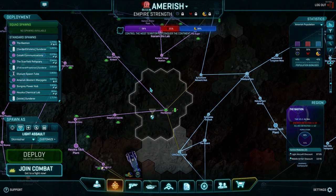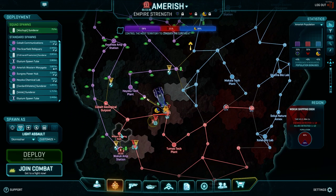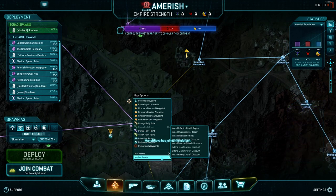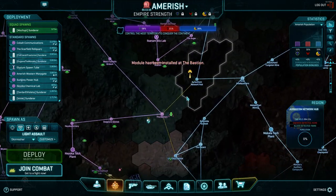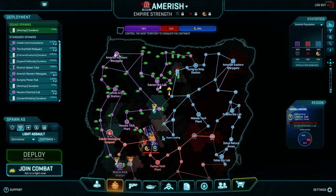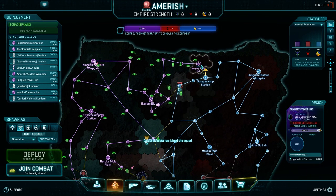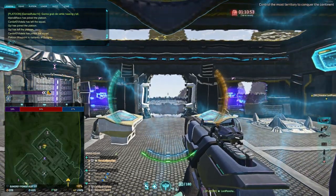Let's try an attack on Sungray Amp as training. Chimney Rock — the TR responded super heavily, they had three times our pop. Let's actually go after Sungray Amp. Let's replay over the Power Hub and see if they have a population there or if it's just a few people.